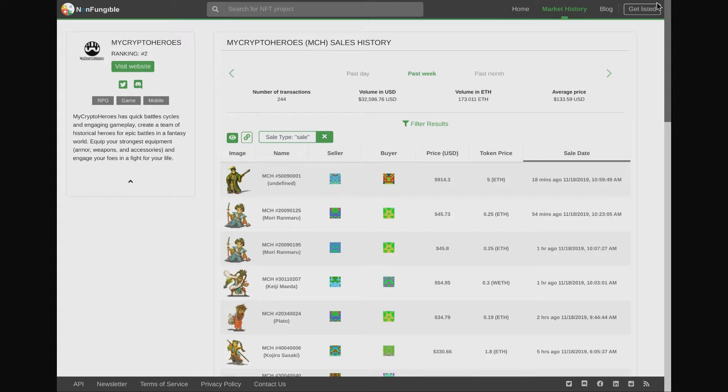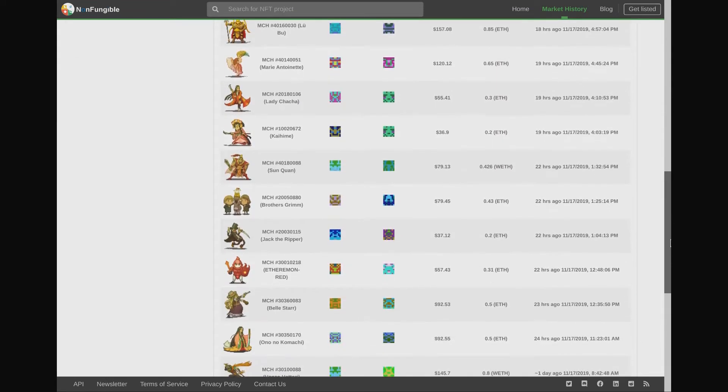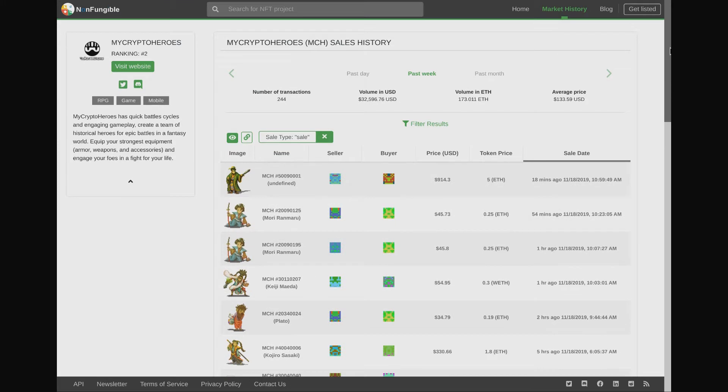My Crypto Heroes already has a lot of interest, and what's more interesting is that because these are not totally unique items — some share the same characters, though levels differ — you can start to get some idea of pricing and what these things should be worth, which is much harder to do on something like CryptoKitties.